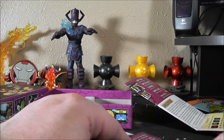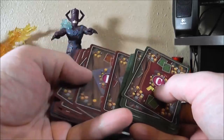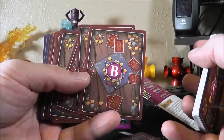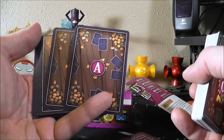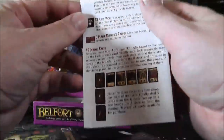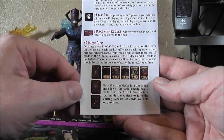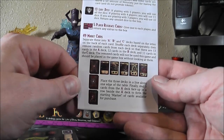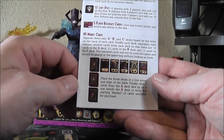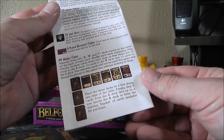I noticed something going through these cards — there are three different backs. You've got a back with a C and it's green, a back with a B that's kind of reddish maroon, and a back with an A which has a blue color. Looking at the rules: separate these into A, B, and C decks based on the letter on the back of each card. Shuffle each deck separately, then remove random cards so there are 13 in the A deck, 12 in the B deck, and 11 in the C deck. The removed cards won't be used and should be placed in the box without looking at them — a way to make the game a little different each time you play.